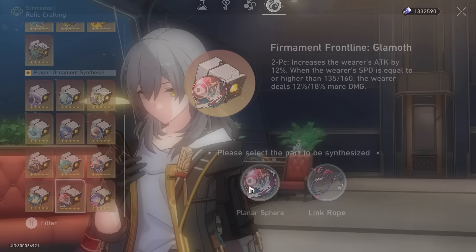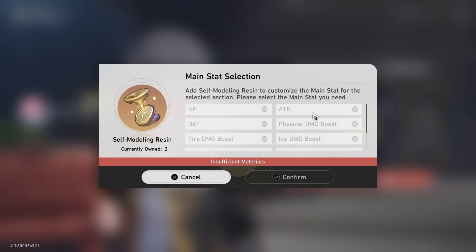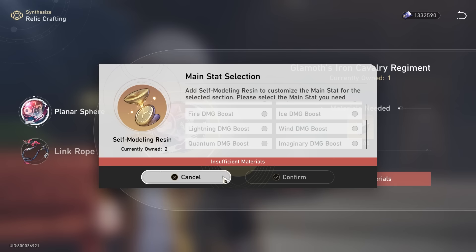For the Planar Sphere, it's very clear — Lightning Damage Bonus. Lightning elemental damage bonus benefits DOT, so you definitely want to go for Lightning Damage Bonus here. Attack percentage is diminishing returns and easier to find elsewhere and in substats. So Lightning Damage is the main stat; attack percentage and break effect in the subs, and you want to find speed and some sustain like HP percentage.